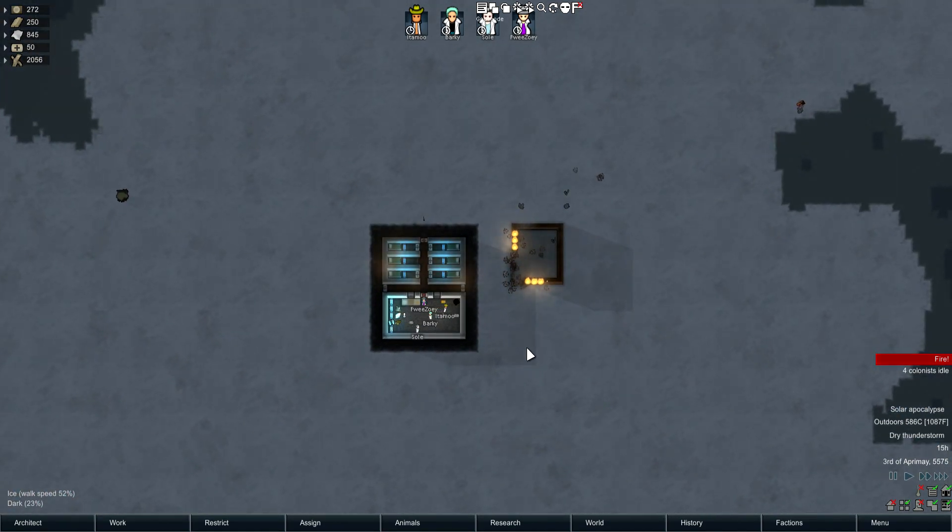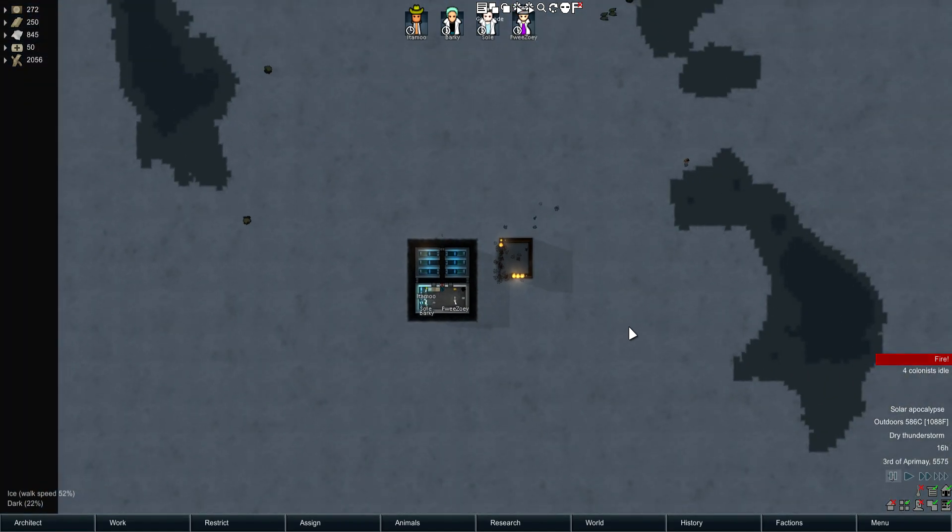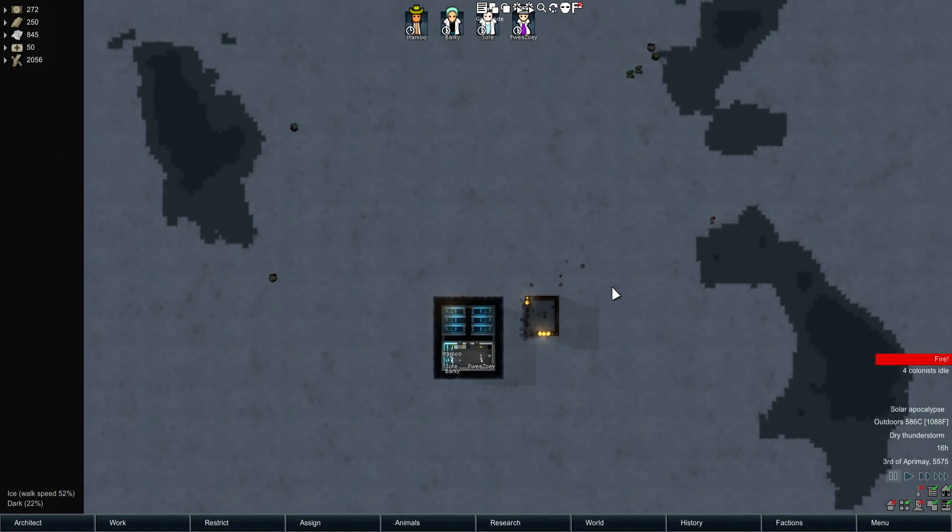Anyways, that is the mod — it is incredibly awesome. I'm probably going to be using this in all of my playthroughs from now on. I really love the Rogue Planet one a lot. The Solar Apocalypse is cool, but I really love the Rogue Planet preset. That's awesome.